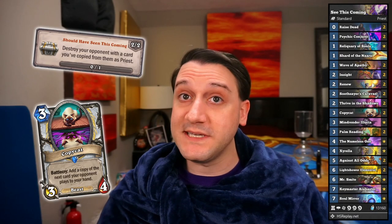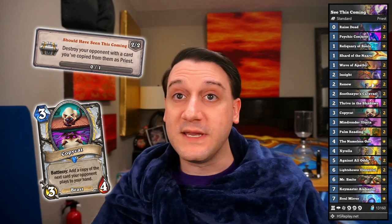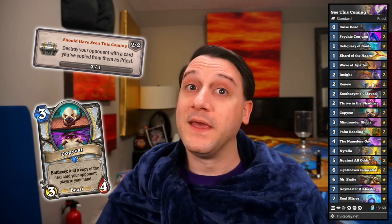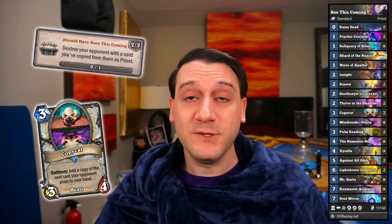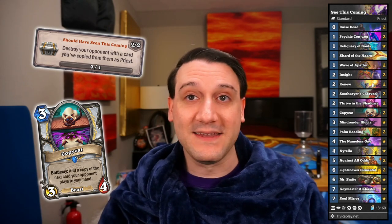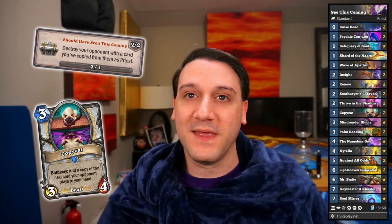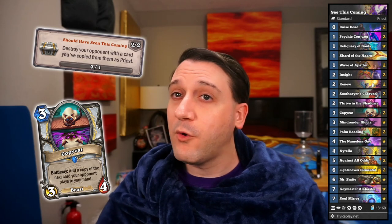Initially I thought Should Have Seen This Coming was going to be very difficult because our opponent doesn't have to give you a good card which you could kill them with when you play Copycat. Then I realized that Psychic Conjurer, Soothsayer's Caravan, Mindwinder Lucia, the Nameless One, Keymaster Alabaster, and Soul Mirror all also give you cards copied from the opponent which you could use to kill them. So here's a deck including all of those cards alongside Copycat aimed at cycling into our resources and controlling the board with a little extra pressure from Mr. Smite until we can kill them with one of the dozen or so cards we copy from them.